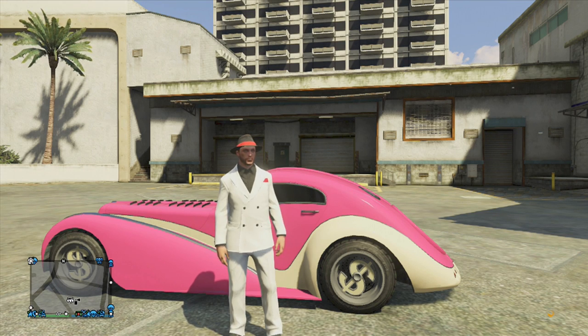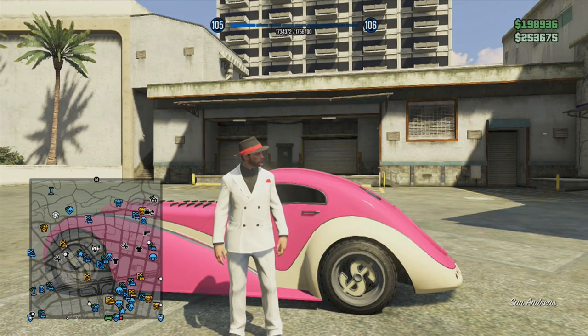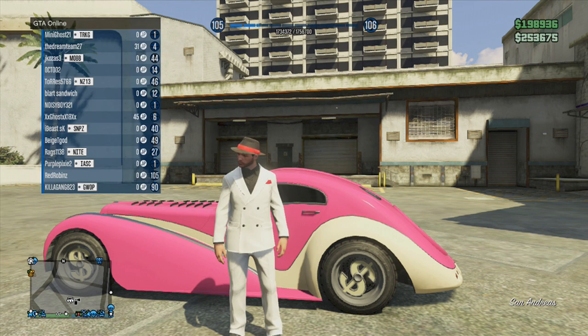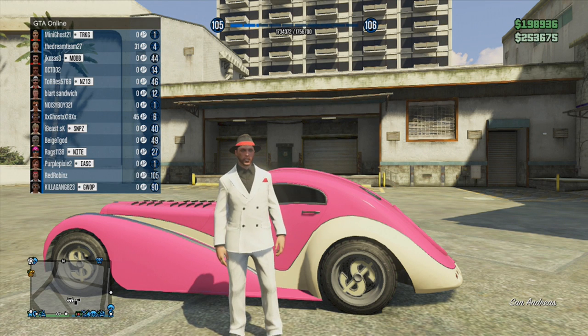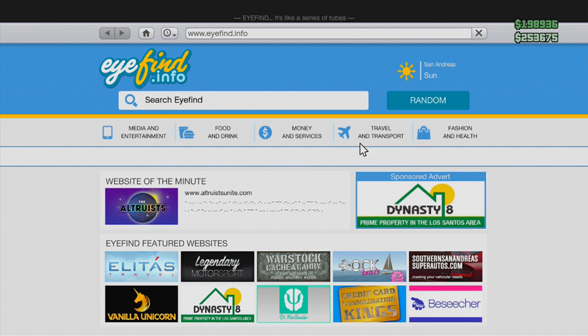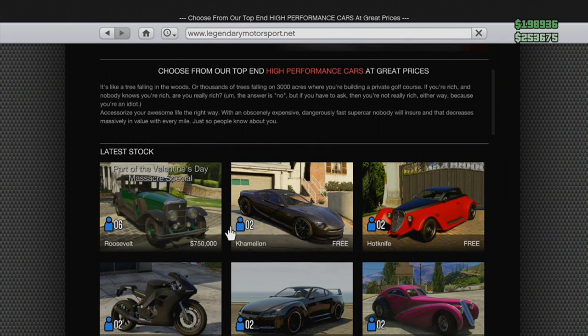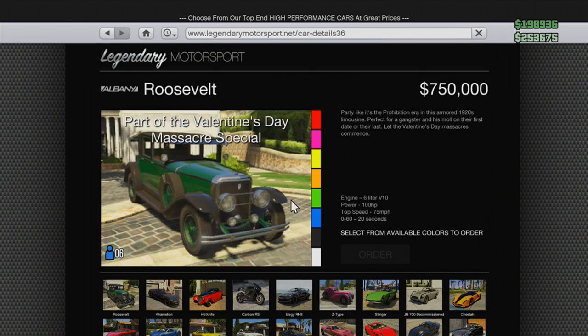What's going on guys, my name is Garrett, better known as Red Robin here on the Jobless Gamers channel. Today we're looking at the brand new car that came with the Valentine's DLC, the Albany Roosevelt. To find it, go to the internet, then Travel and Transport, then Legendary Motorsport — it's the first car you'll see there. This car costs $750,000.